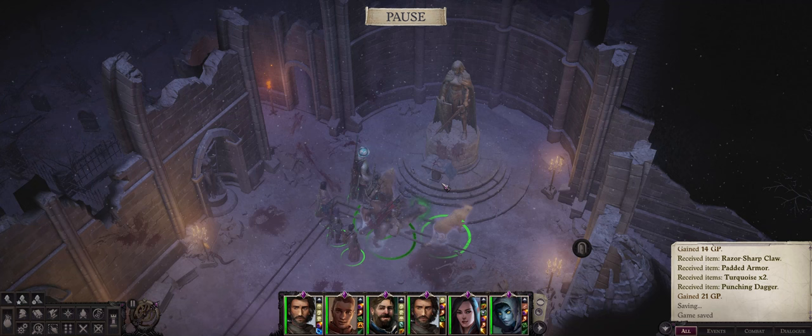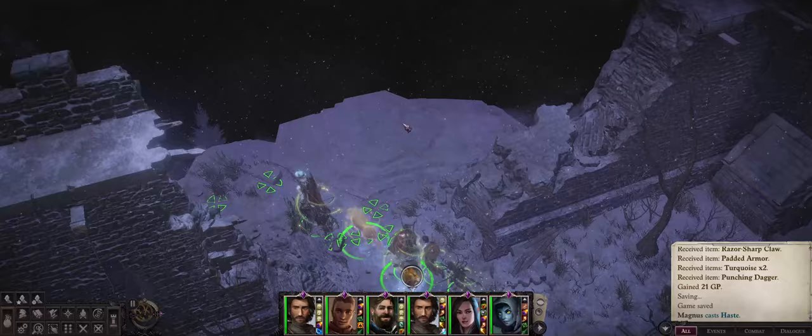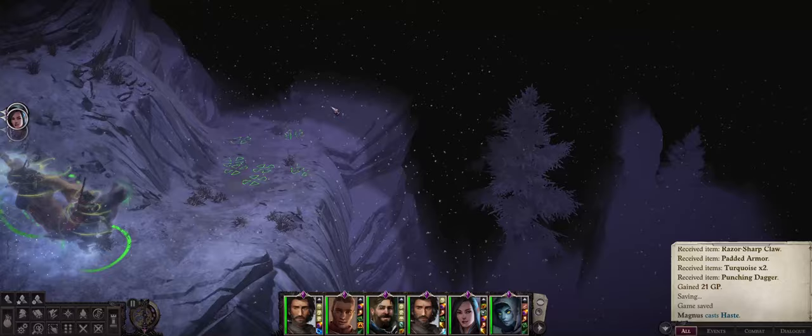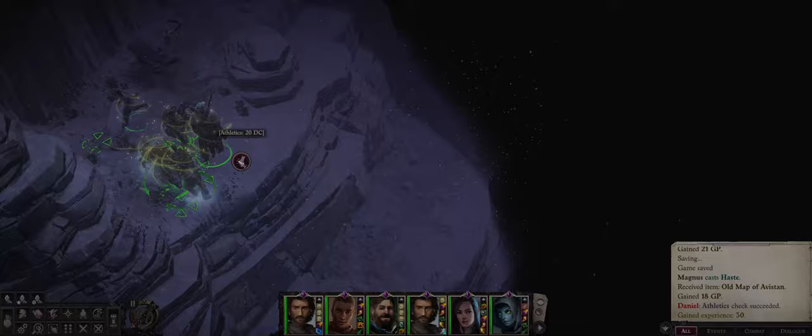First, head back to the Lost Chapel map area after you defeat Nukinef. We are right here in the actual chapel area with the Statue of Iomedae. Head left and keep going until we reach this little area. Now simply keep descending the cliff here until you reach a part where you have to pass an Athletics check to descend even further.